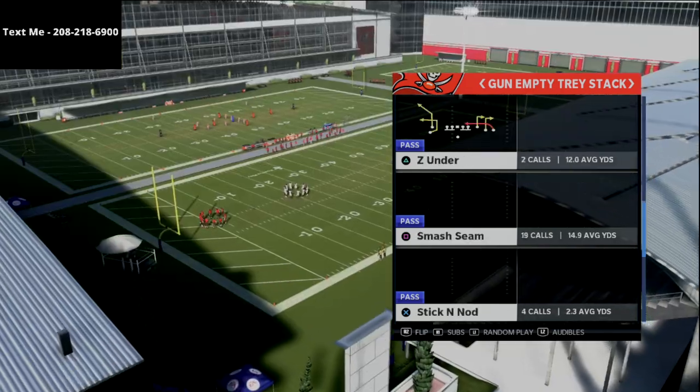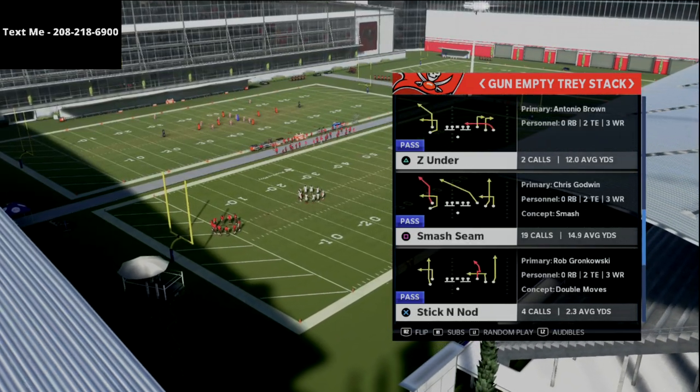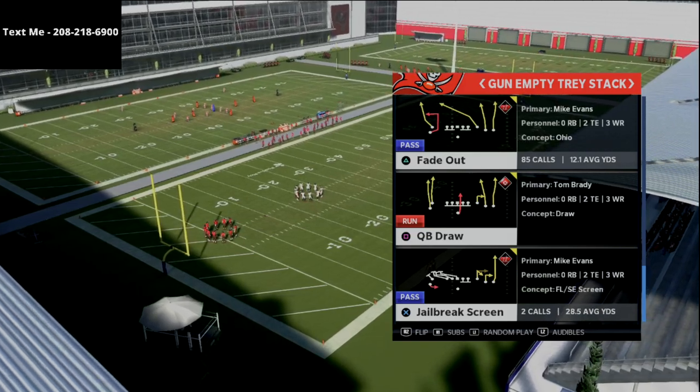The play we're going to be going over in this video is from the Pittsburgh Steelers playbook — Gun Empty Tray Stack — and the play we're going to be using is Fade Out.